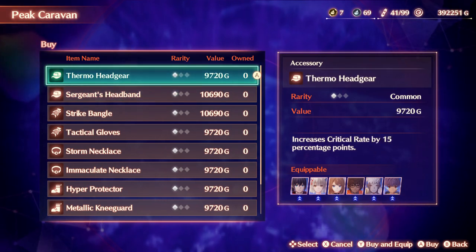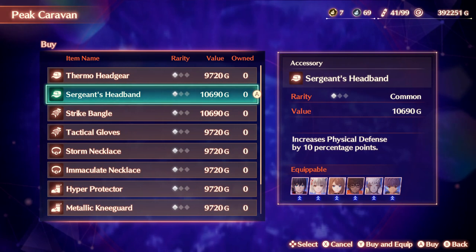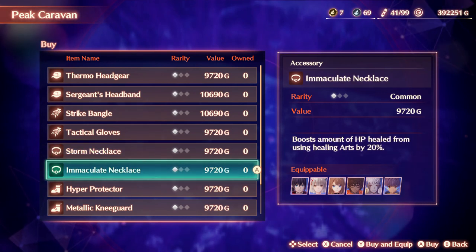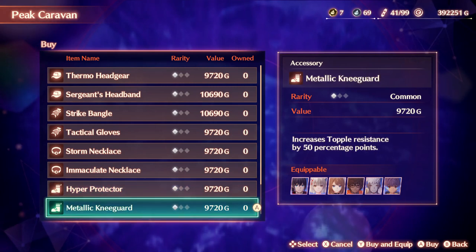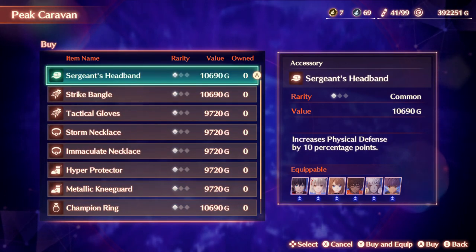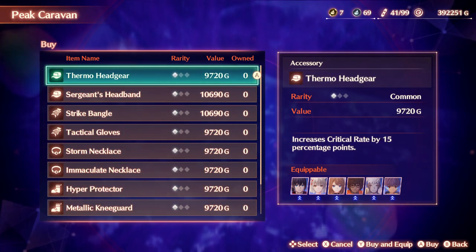What we've got going on here: the Deferral Headgear, which increases critical rate by 15%. We also have the Surgeon Headband, the Stripe Band Gold, the Tactical Glove, the Storm Necklace, the Immaculate Necklace, the Hyper Protector, the Metallic Knee Guard, the Champion Ring, and the Phantom Feather. That's a lot of options to go over.